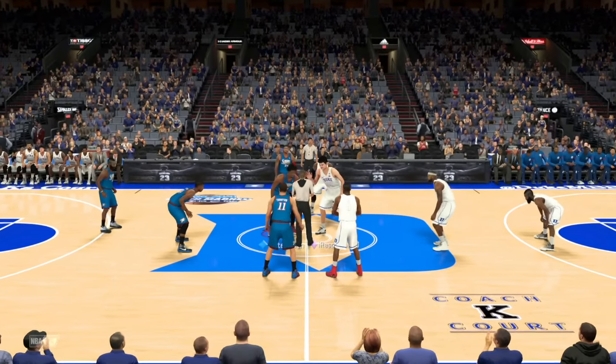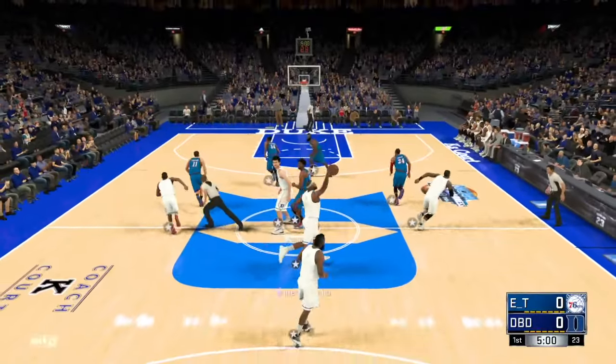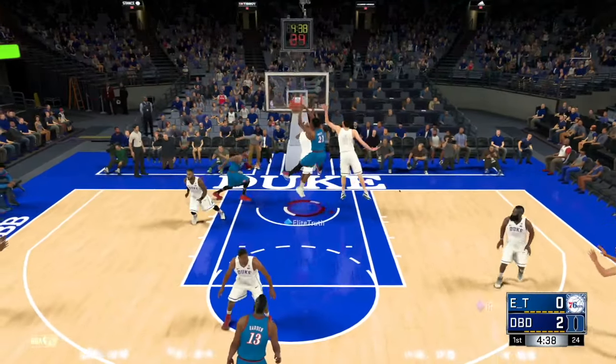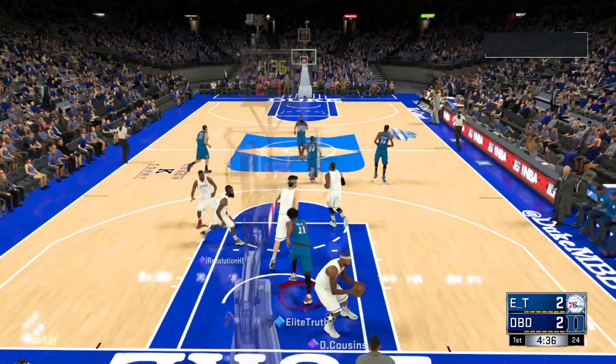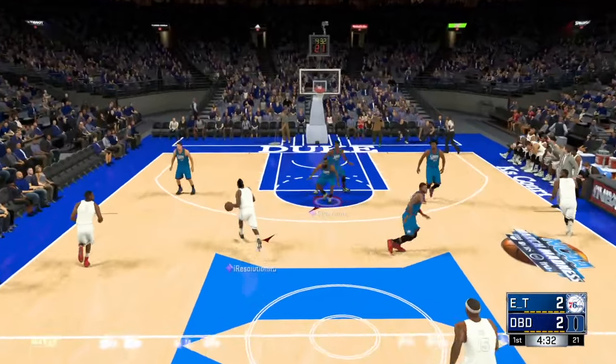You guys already know I gotta rep the 76ers for this Joel Embiid card. Let's get this tip-off though — oh, let's go Joel Embiid! He's just too fast for most centers, man — like Yao Ming, that's a complete disadvantage right there.